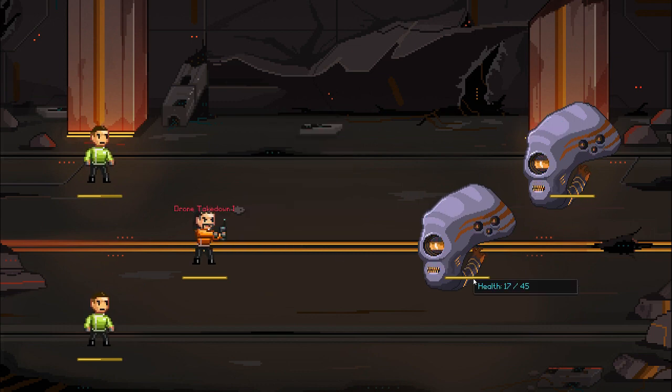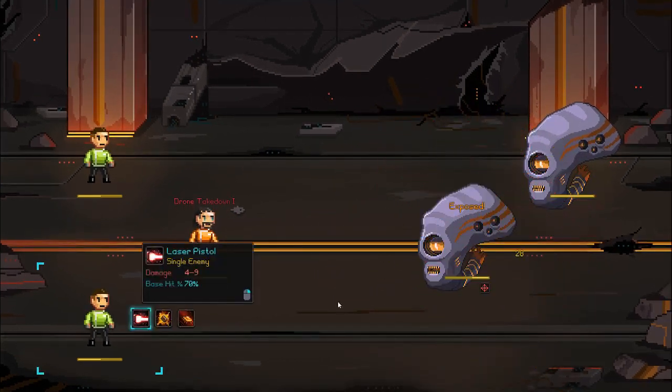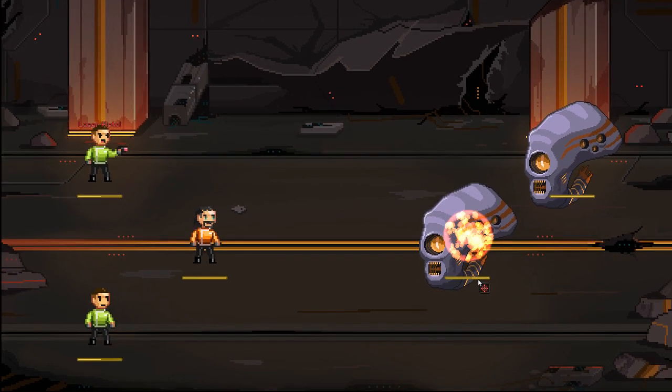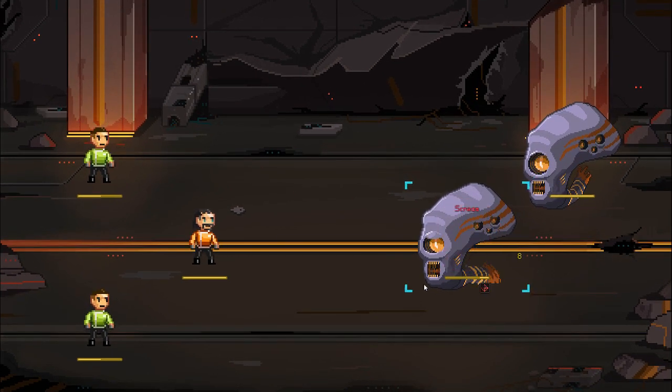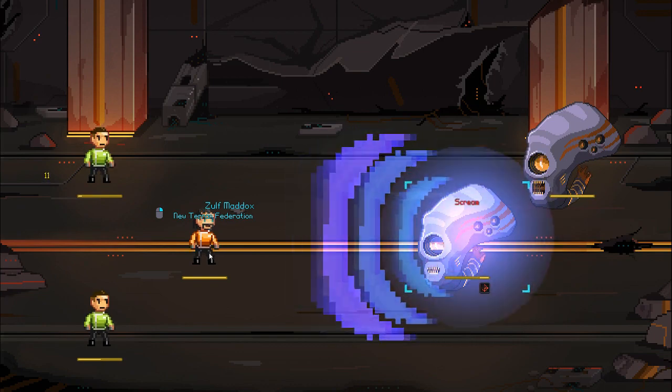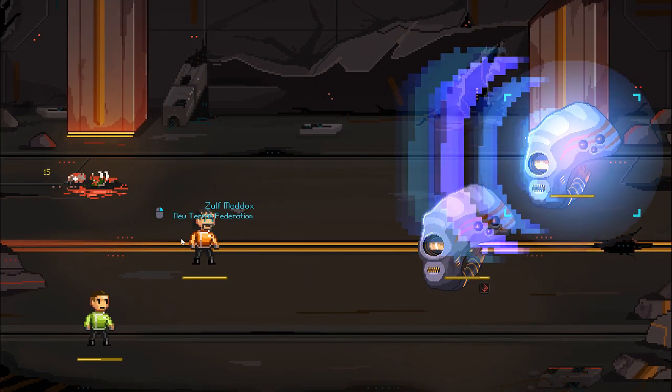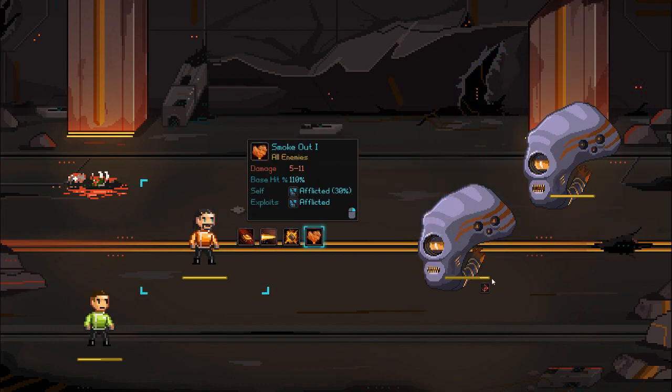Do drone takedown. Yeah, if I can kill him, this'll be good - he can inflict expose. I want to shoot this guy if I can. Of course, green shirts have, like, the shittiest accuracy. It's pretty damn bad. They're not dead yet, though. That's good. He's gone - he is gone, and that is gross.